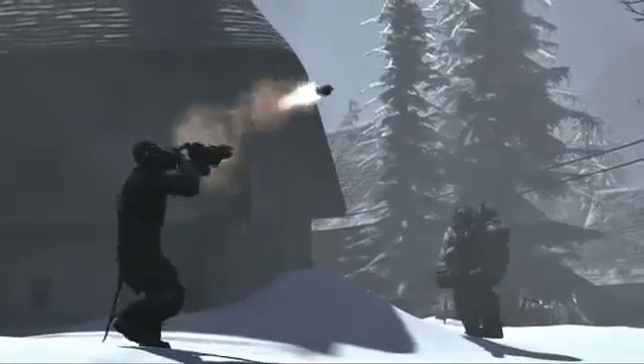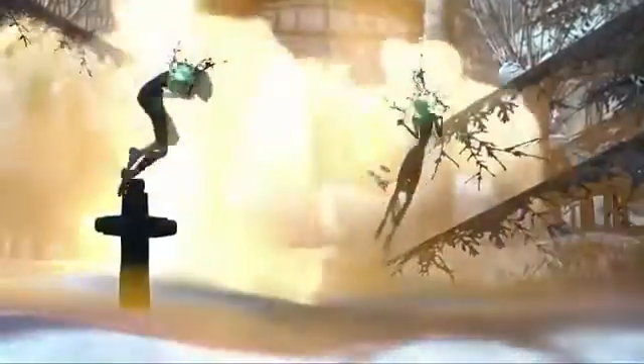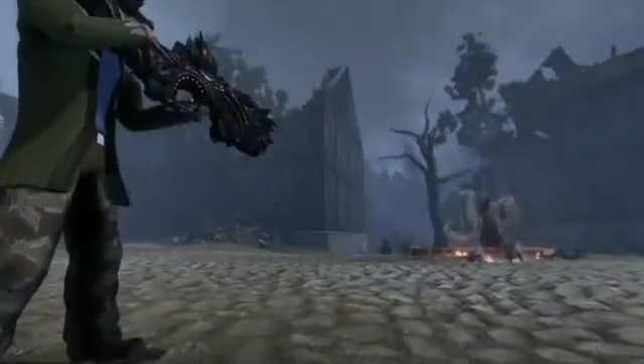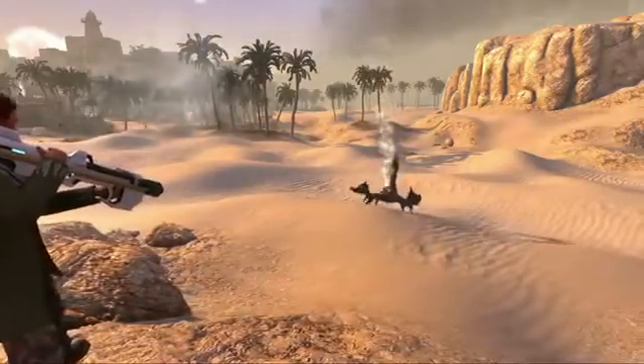Among the Rocket Launcher abilities are Big Red Button, a single target attack that deals massive damage and the perfect way to kick off a fight; Cluster Strike, a ground target area of effect attack useful for dealing with groups of enemies; and several other exciting abilities that you can bring with you into battle.